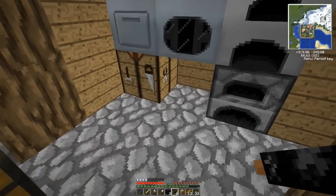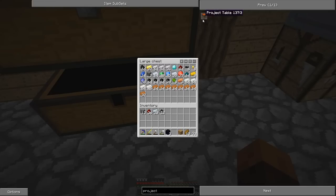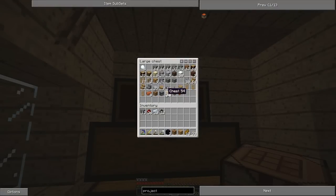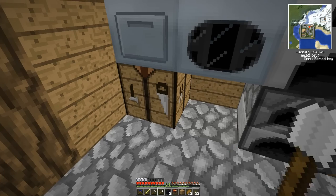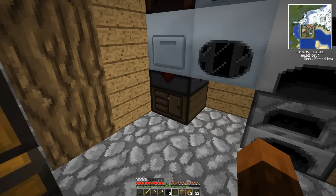It's getting power. Now, to make these diamonds — actually, before we make them, let's make a project table since we said we'd do it last episode. We need stone, a workbench, and a chest. We have everything we need. Let's get some planks. It's chest, workbench, planks — and there's the project table. Let's get rid of this old crafting table.